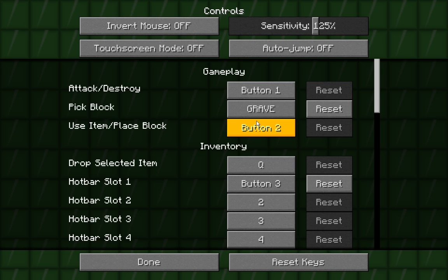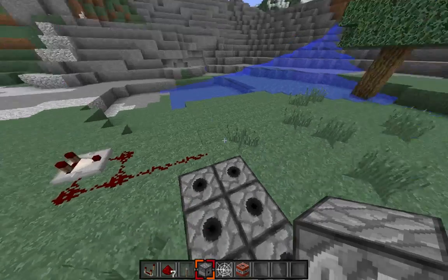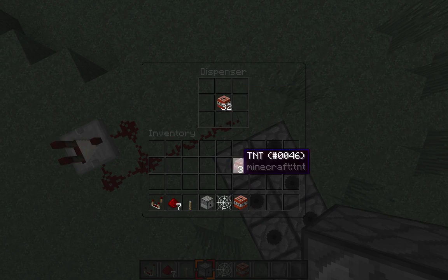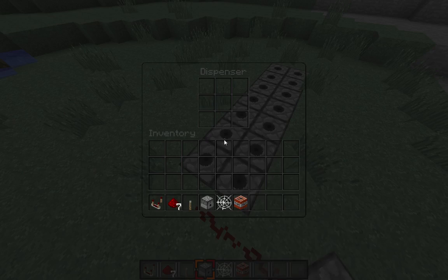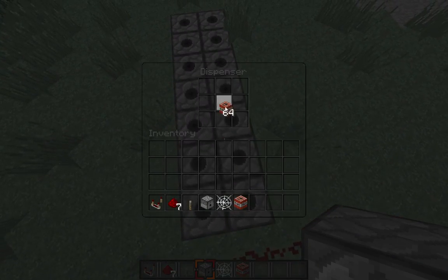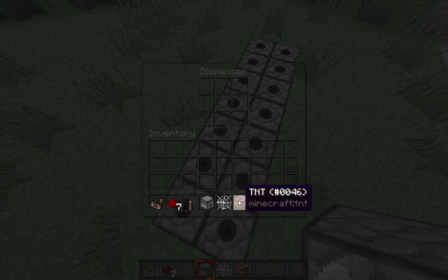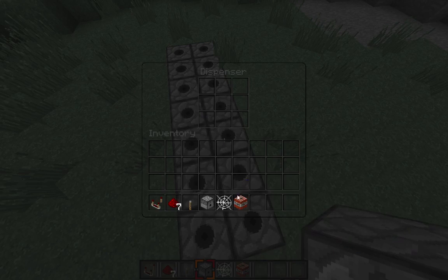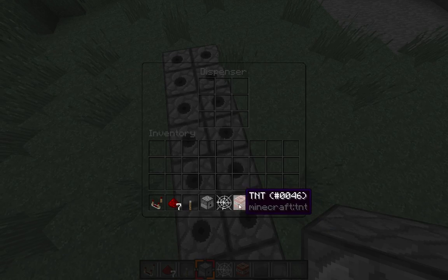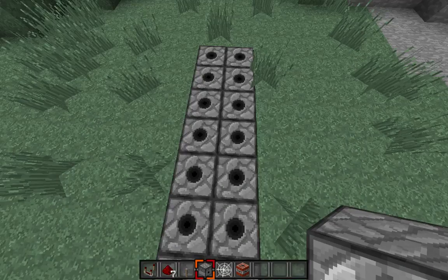Just kidding about the break — I'm not going to edit this because my editing software is stupid. Okay, hot bar slot one, let's just set that back to one for now. I'm just going to put 64 or 32 in each dispenser, or whatever I feel like doing really. It doesn't matter as long as it's more than 25 per one. We're just going to load all these up. What you really want to do is once you get these all loaded up, you want to put your cobwebs on top of that.